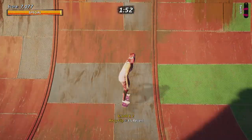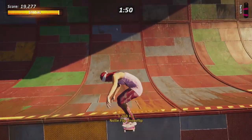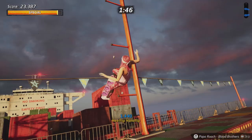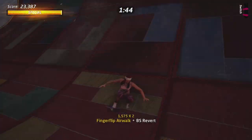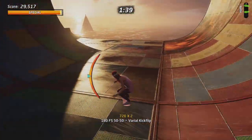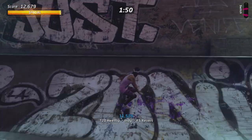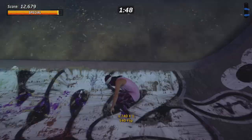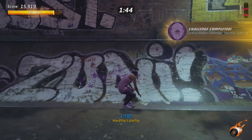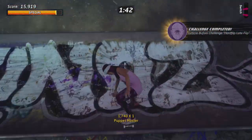Next to the grab tricks, the lip tricks are really effective too. However, I don't recommend you guys use any special grinds or any special lip tricks, because these are going to be a waste of time. But throwing in some special flip tricks does get your base score up and doesn't really take that much time. So I highly recommend that you use the short, really short, special flip tricks.